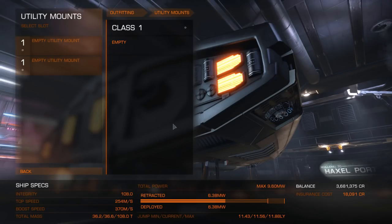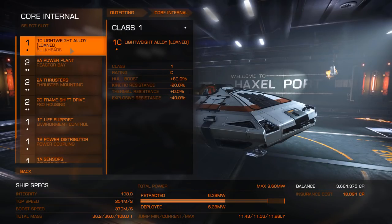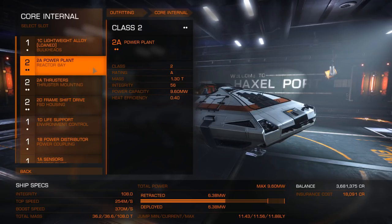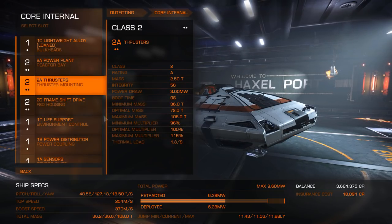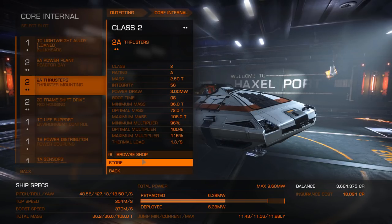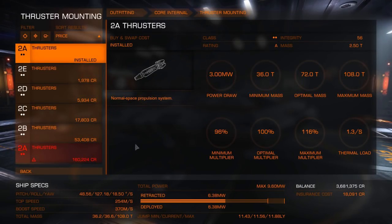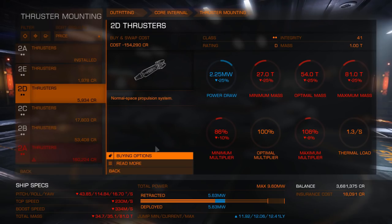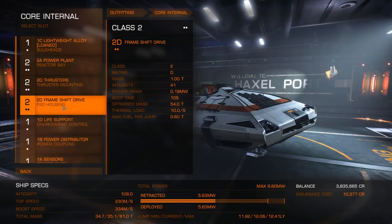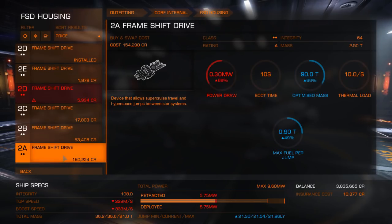Get rid of the kill warrant scanner — no utilities needed. In core internals: leave the power plant for now. For thrusters, we want to go light. The 2D is the lightest thrusters; we don't need to run away from anybody or chase anything. For the frame shift drive, we want the best we can get — hopefully a 2A.